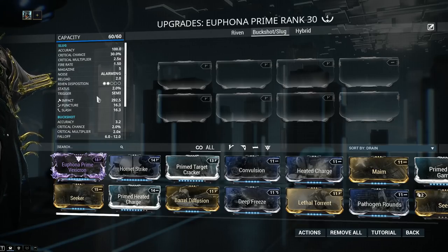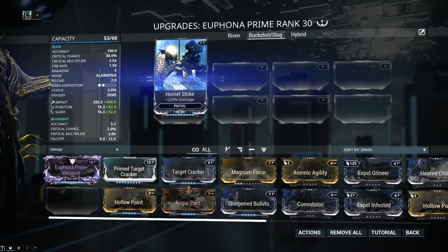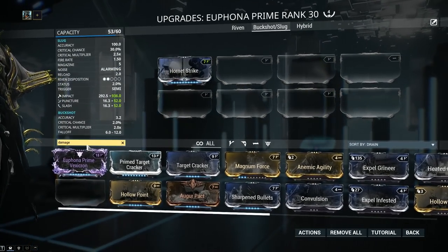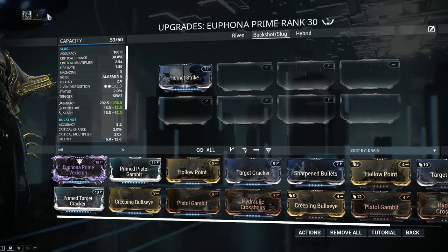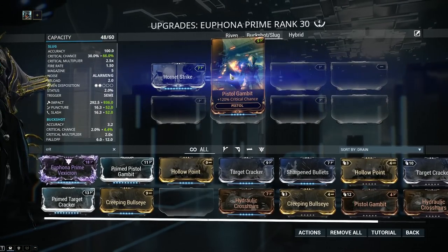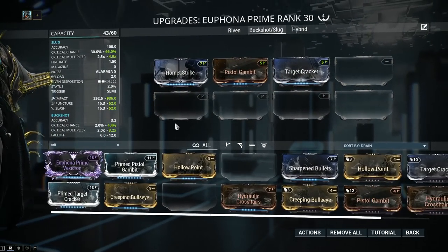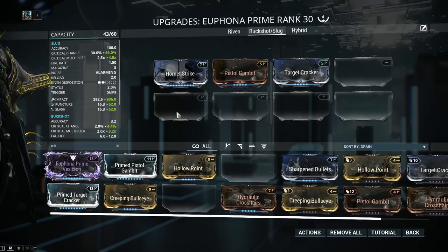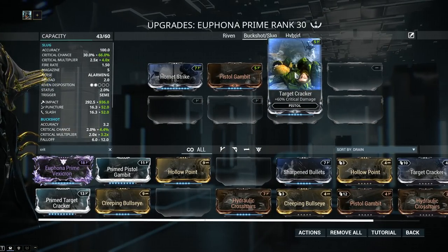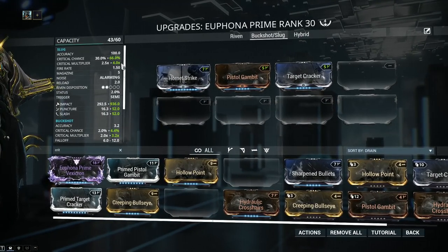The build you're gonna be going for is either slug, buckshot, or perhaps a bit of a hybrid between the two. Let's take them one by one — first of all, the slug. Damage is the first thing we always add. Hornet Strike is mandatory on basically any build — 220% extra damage. Next, we're gonna follow it up with crit chance and crit damage, because we are building for the slug and that's basically all that it has. 120% crit chance with Pistol Gambit — and if you guys have Prime versions of any mods I recommend, by all means use them. We also slapped on Target Cracker, which is a bit underpowered with only 60% crit damage, giving us 66% crit chance and a 4.0 multiplier.